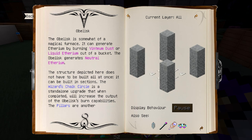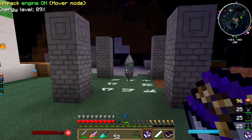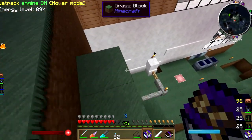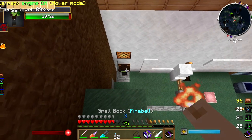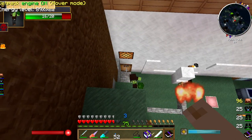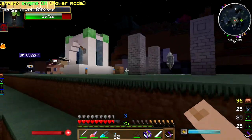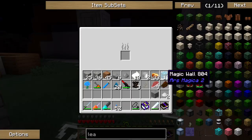Generate ethereum by burning Ventium dust or liquid ethereum out of a bucket. This obelisk generates neutral ethereum. The wizard's chalk circle is a standalone upgrade that, when completed, will increase the output of the obelisk's burn capabilities. The pillars are another upgrade and will further increase the output of the obelisk. As a base concern however, these upgrades are not required for the obelisk to function.